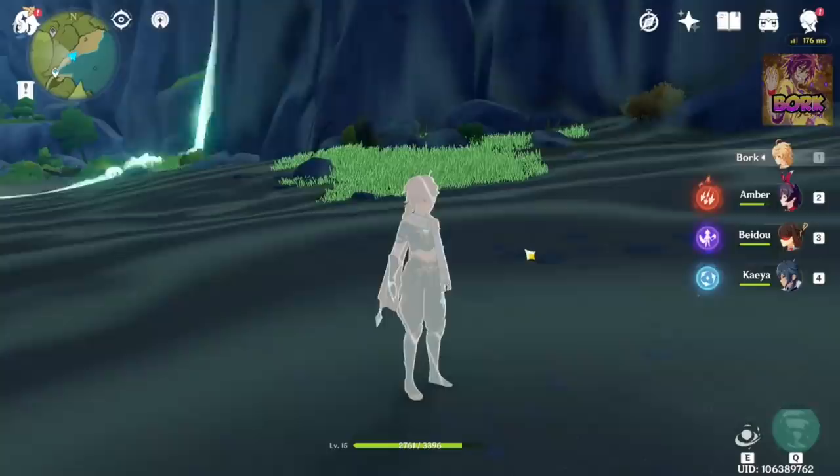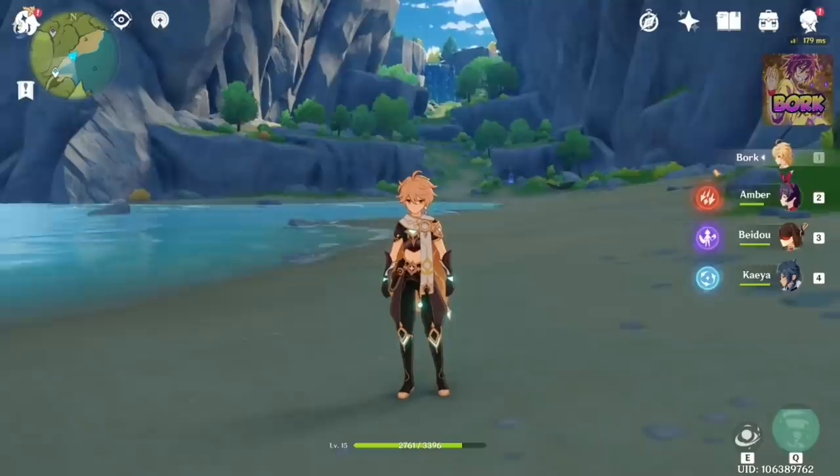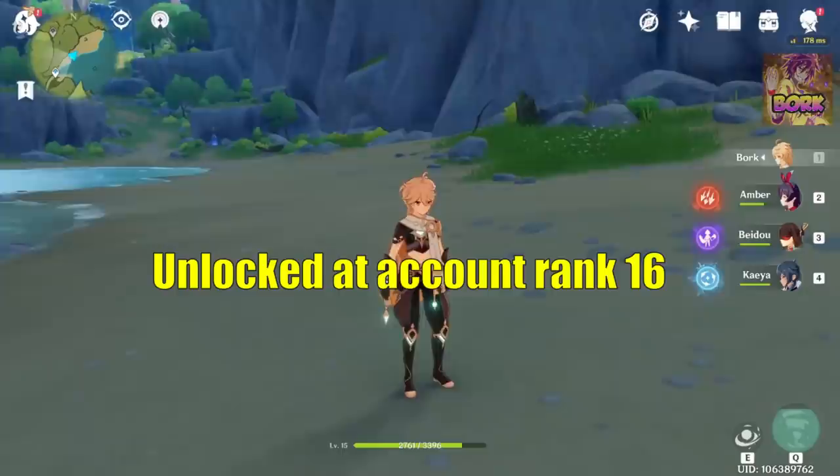This is the Elemental Overview — I like to call it the Witcher View. It's useful for doing quests or finding hidden treasure. You can activate it by clicking the icon or pressing the middle mouse button. The quest section shows all your quests: commissions, world quests, and story quests. Story quests provide the most Adventure EXP, so I highly suggest burning through those.